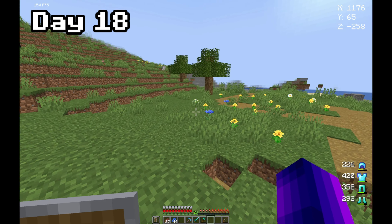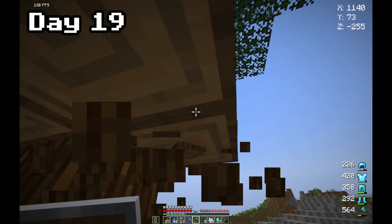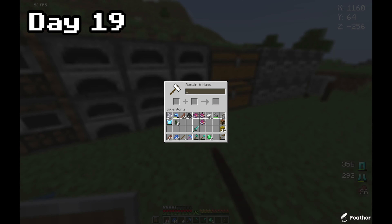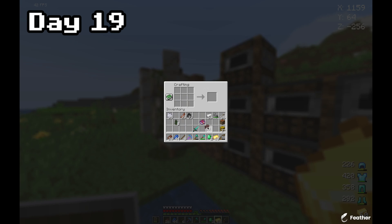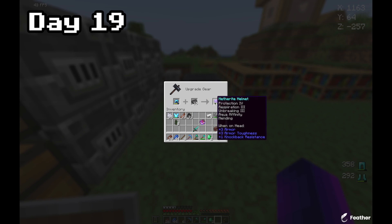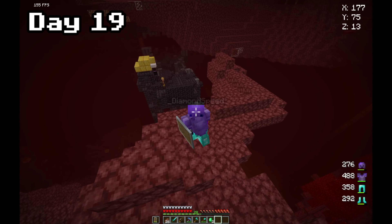It wasn't quite enough, so now we can try and get some mending books. Now I can put mending on my helmet and chest plate. I should have used that XP to get a level 13 enchant, but anyways let's turn these netherite scraps into netherite ingots, make a smithing table, and turn these pieces of diamond armor into netherite. Now I can go back to the Nether to get a little more XP - and no way, there's a bastion right here at spawn!